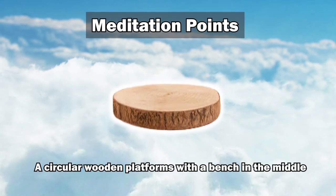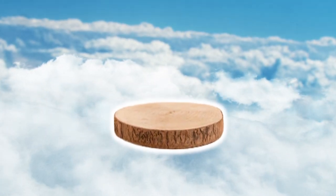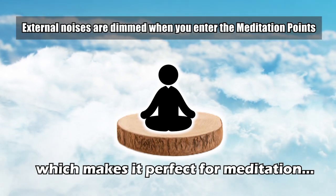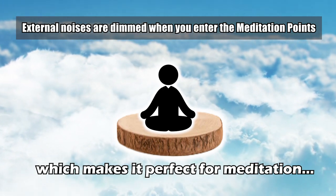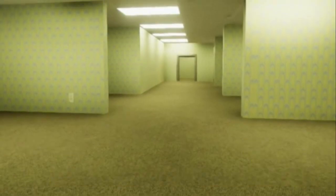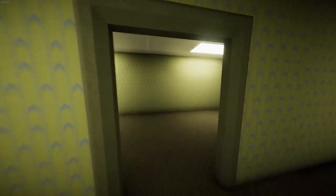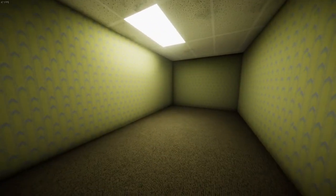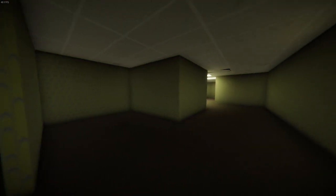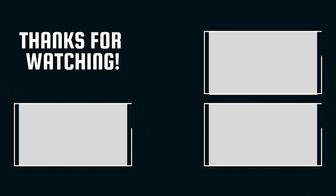These isolated spots are known as meditation points. Meditation points themselves are circular wooden platforms with a bench in the middle. As you enter the meditation point, the outside noise will become dimmed, which makes it perfect for meditation. That's all for today's video — which level do you think in the backrooms is the safest? Comment below, and if there's anything I missed or any other topic you'd like me to cover, please leave it in the comments too. I'd love to read it. See you in the next video!